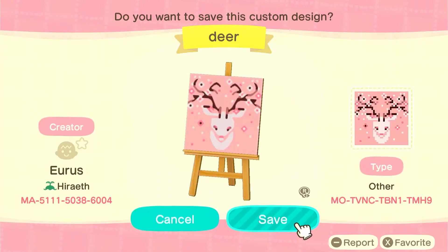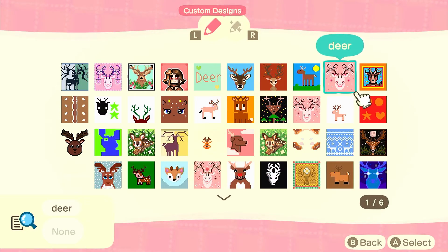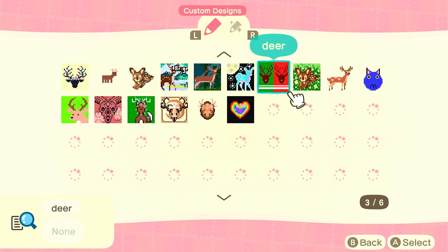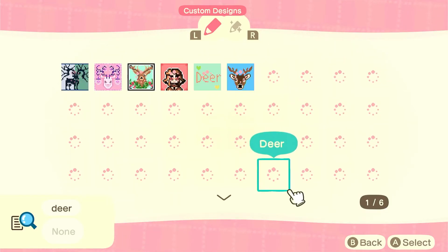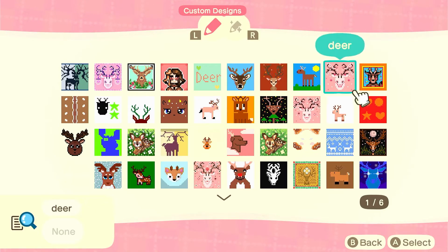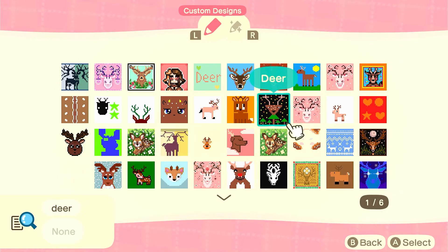This next custom design I used as my flag, which I thought was super cute, and I also used it to place like a painting on an easel in a couple of places around the island. What I did notice is there were quite a few people creating this deer design, so I'm not sure who the original creator is. Some of them are just very slightly different variations, so if you don't quite like this one, some of the others might be worth checking out too.